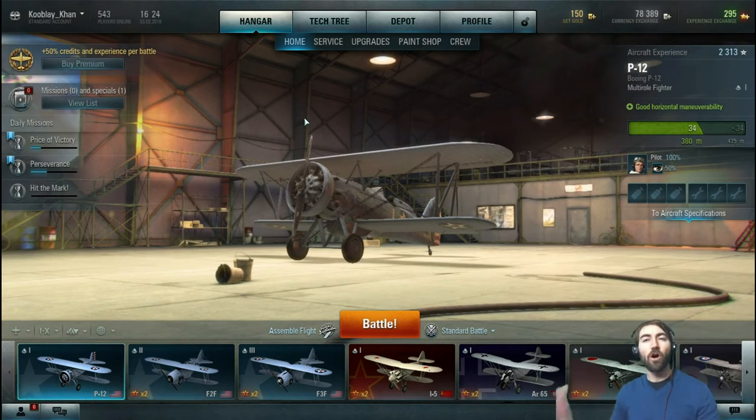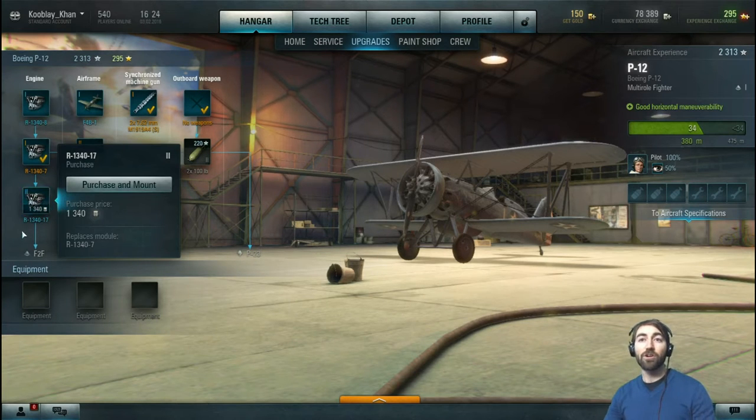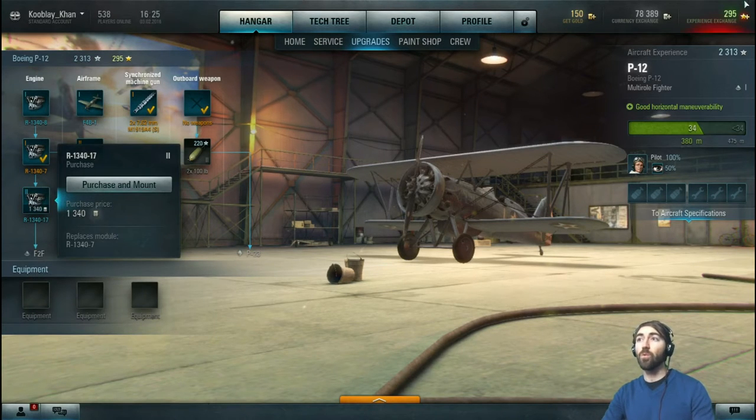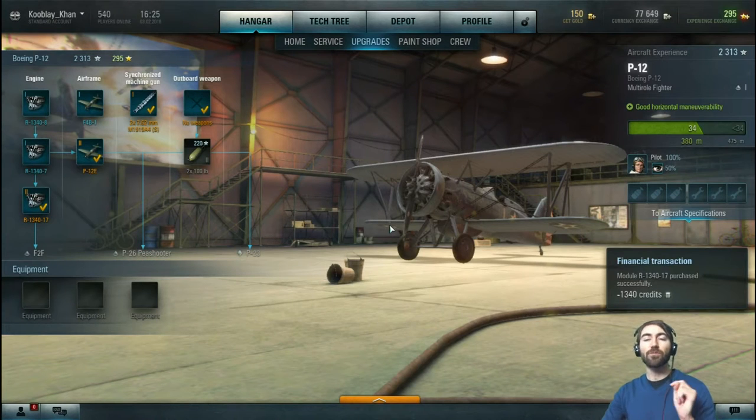Let's look at the screen that allows you to alter your plane. You have upgrades — ones I've already purchased. I've increased the airframe, I've increased the engine. I have not added this new engine yet — I could purchase and mount it. It adds a hundred but it also slows down my maneuverability. This is the purchase price — we won about 4,000 from the last match so we can do this.